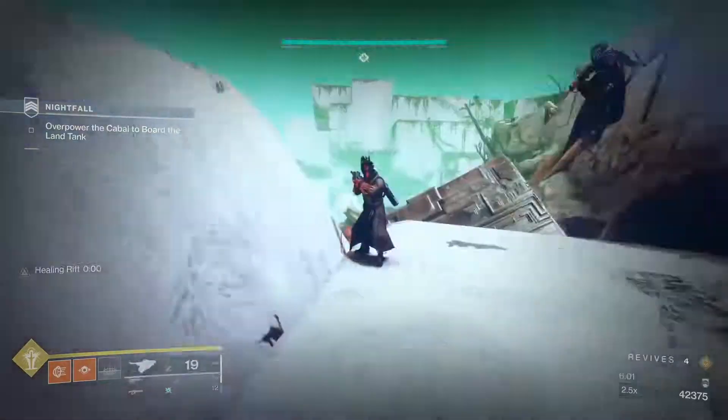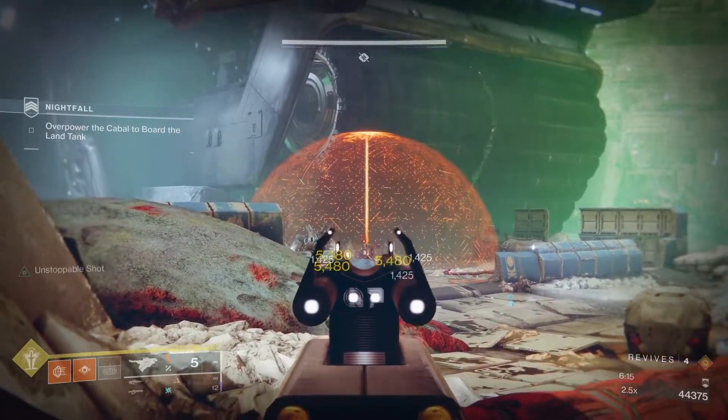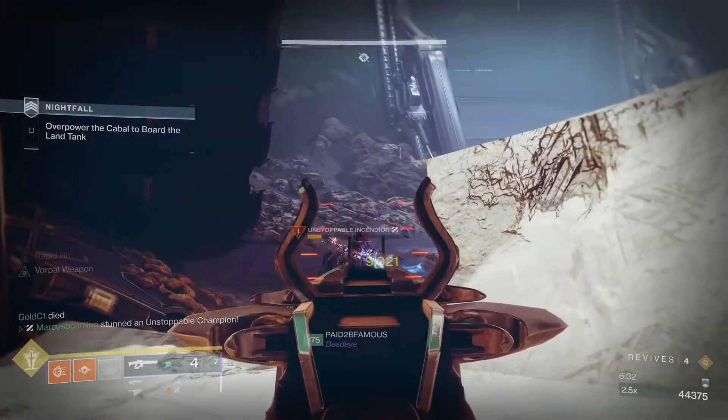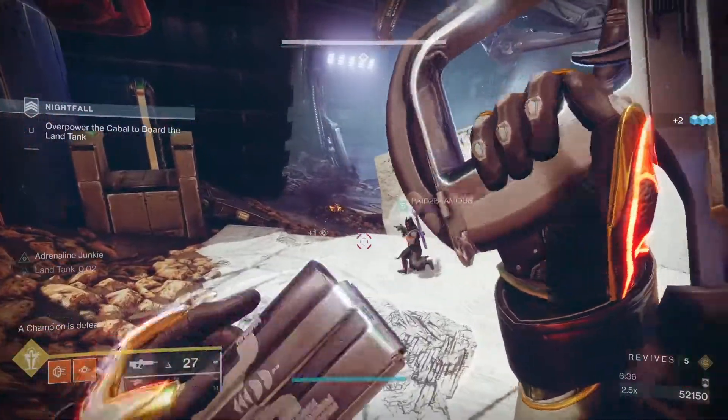He'll shield up and drop the shield generator and bubble. Skyburner's Oath can shoot the generator from a distance. More adds and a champ will come out of the left door when you get that health down. When the adds and champ are gone, get rid of the bubble and finish off the boss.